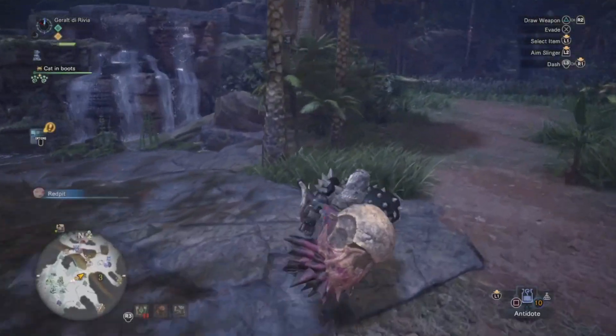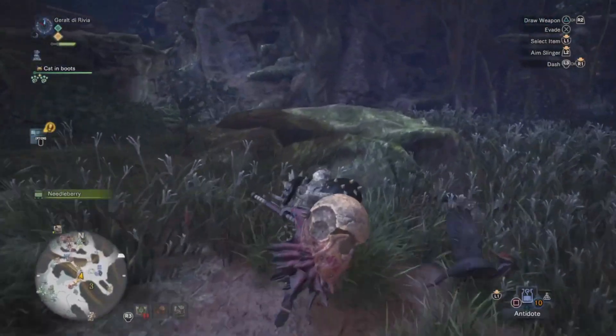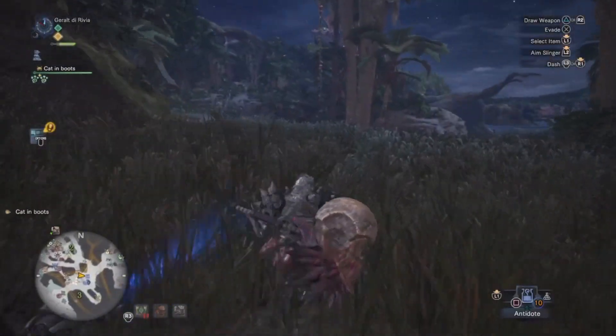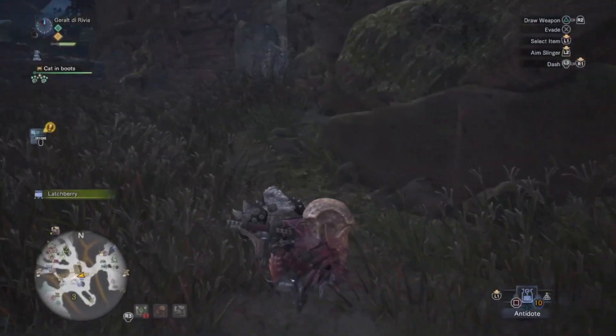Hi there and thanks for clicking on this video. Today we are here back to some Monster Hunter World just to find out how to get the nova crystal, a super special crystal used in crafting for weapons, armors, and objects.